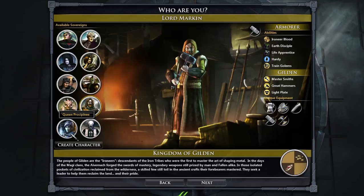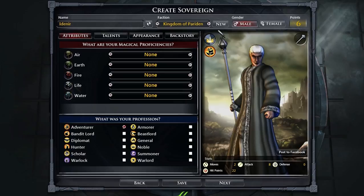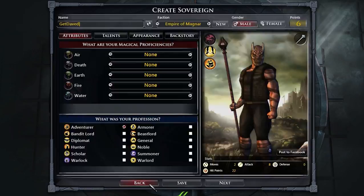Create Character — I've actually never tried this before, let's go for it. What are my magical options... first off, name: Get Daved. We do have to have a faction, so I'm actually going to go back and talk about the different factions.